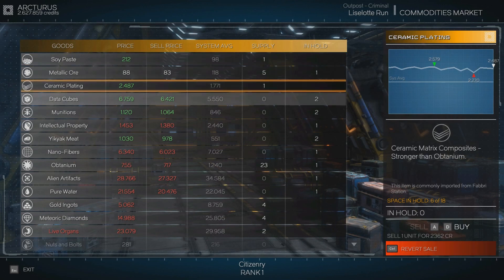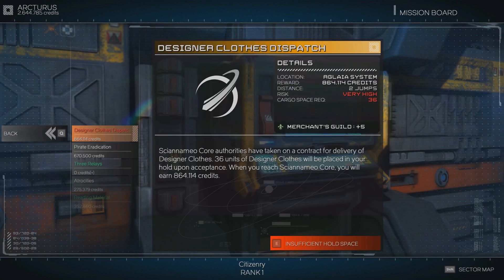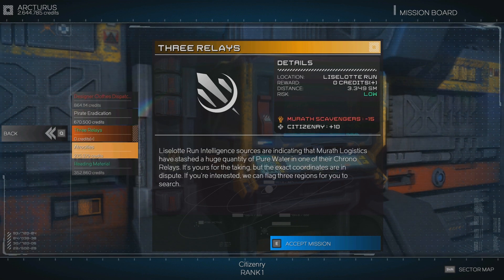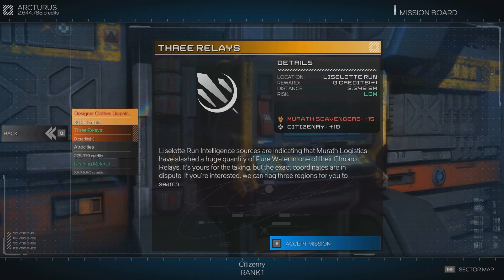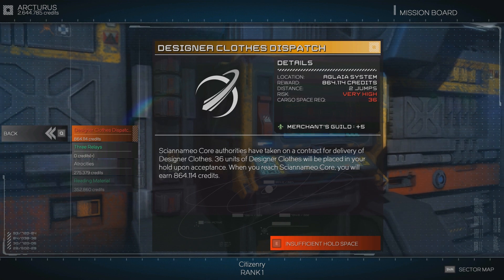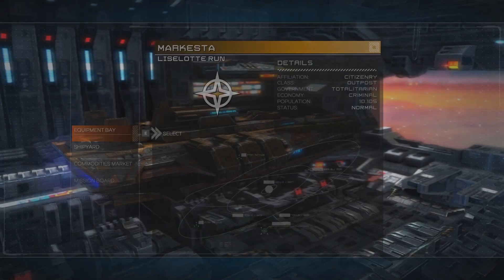Commodities markets - sell that, sell that, and that, and that. I've got one Obtanium, I'll keep it for later. What kind of missions do they have? My mission log is empty. Two jumps away - pirate eradication in the Aglea system, three relays. Thirty-six units of designer clothes will be placed in your hold upon acceptance - when you reach Skiana Mayo core you'll earn 850,000. I only have 18 space so I can't take that mission. Oh well.